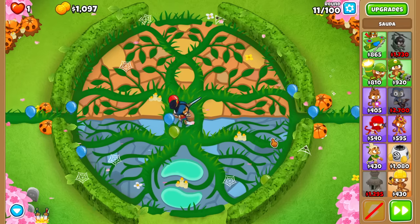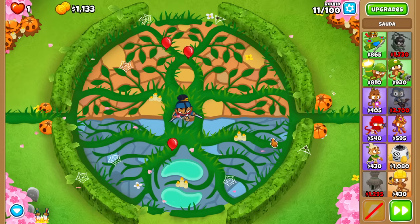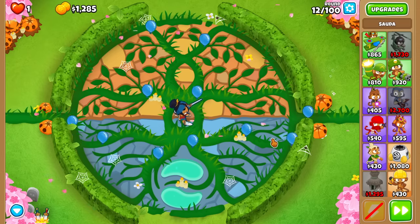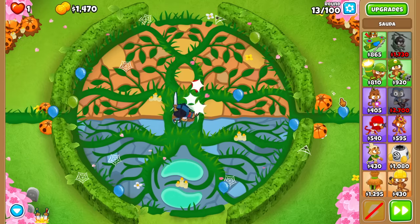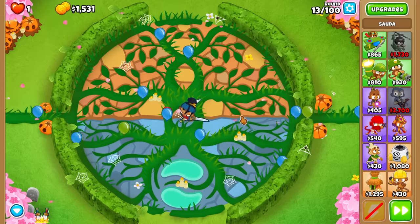We have to figure out how to pop these lead balloons with our ability and pop all the other balloons as well, including round 15, round 20, round 23 — all those rounds — to get this all started. On top of that, we still have to make sure we have enough room to build our super monkeys in reasonable places. So we'll save up a little bit of money and meet you back in a bit.